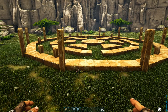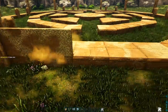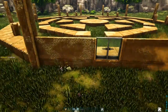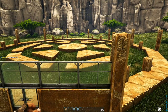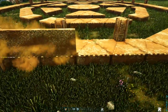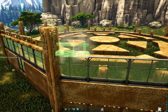Next we're going to start building up our outer wall. Starting on the side that will have our entrance, on this left foundation place an adobe foundation, do that again on the right, and in the middle place an adobe double door frame filled with a greenhouse double door. Place another adobe wall on each side. On top of those, make a line of greenhouse walls, and on top of that a line of adobe railings.